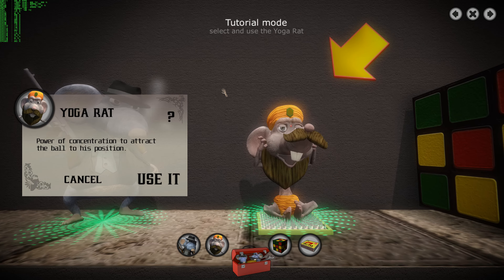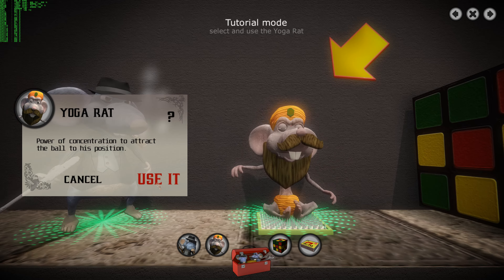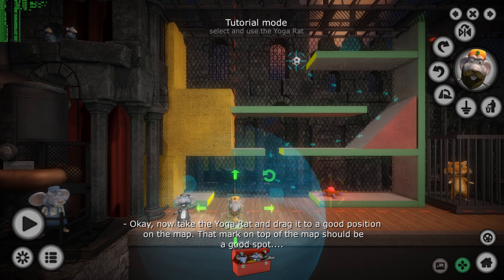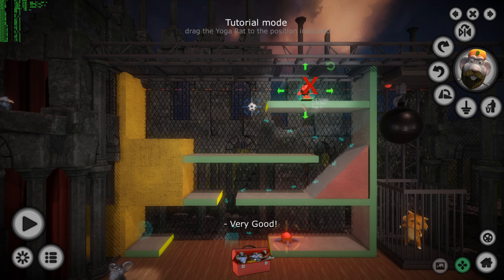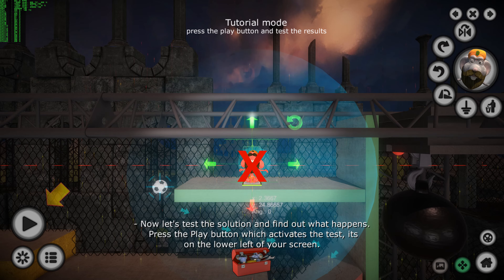Take a deep breath, and all the cats will explode! Now take the yoga rat and drag it to a good position on the map. That mark on the top of the map should be a good spot — take the yoga rat to that position! Now let's test the solution and find out what happens!